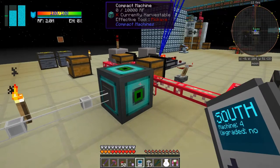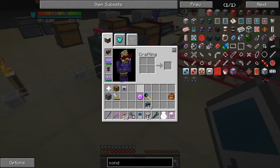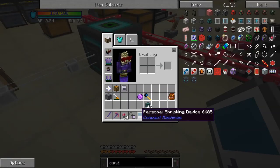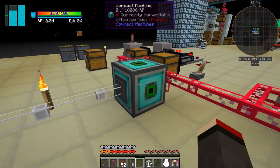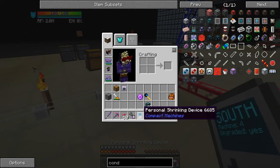The last thing we can do with this is upgrade it. To upgrade it you need another nether star — not too cheap. You simply right-click the nether star onto the machine. Now it's upgraded — you can see it went white and it now says 'upgraded'.